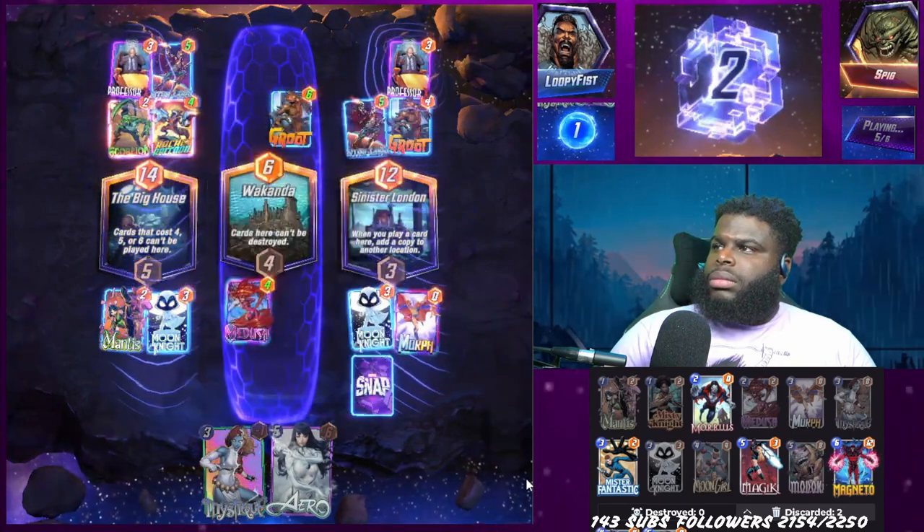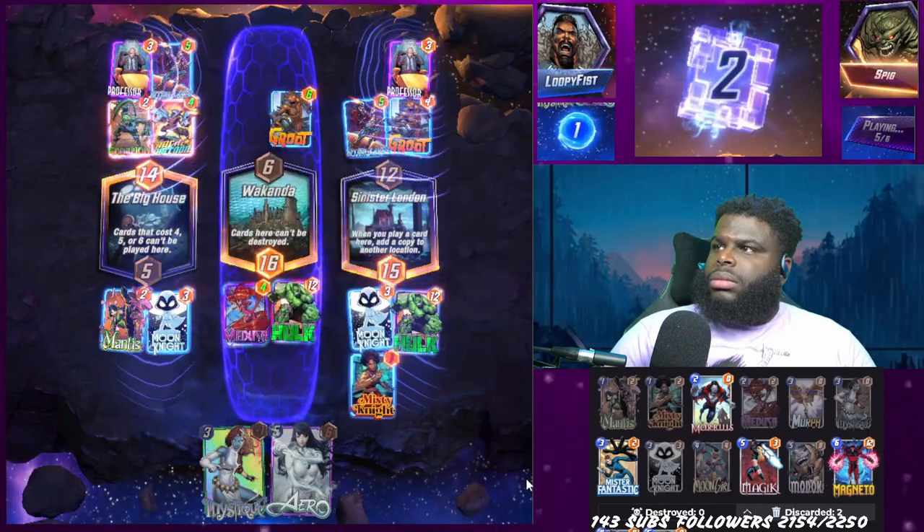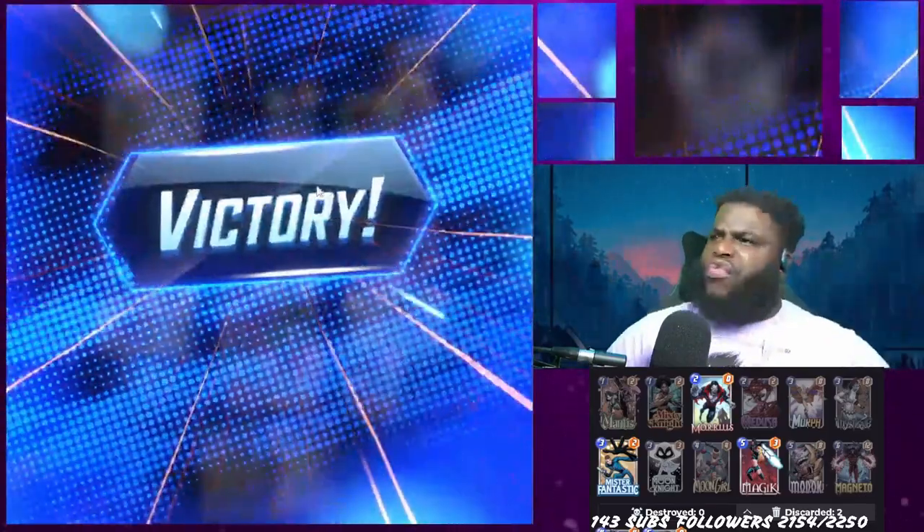The next game actually came down to a Sinister London play with Morph. I took a chance and I am a believer in Morph. You never know what your opponent has in their hand — it can be something great, something terrible, or something in between. In this case, he had Hulk. We actually managed to get a double Hulk on Sinister London with Morph right when they laid down a Professor X on Sinister London. We managed to take that game and it was so fantastic. That game gave us the two cubes we needed to get four and get done with this deck. I don't want to talk about it anymore. Let's move on to N.